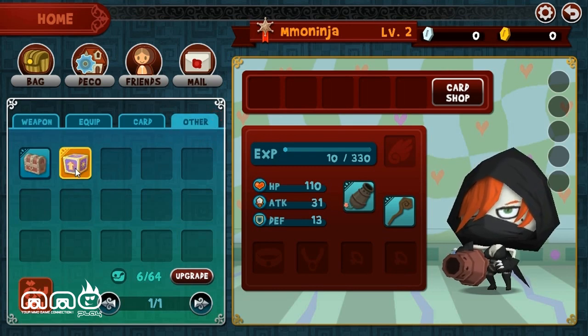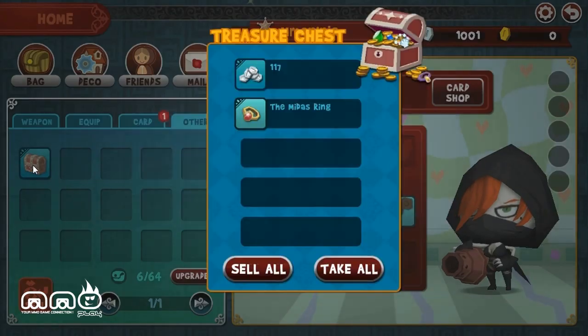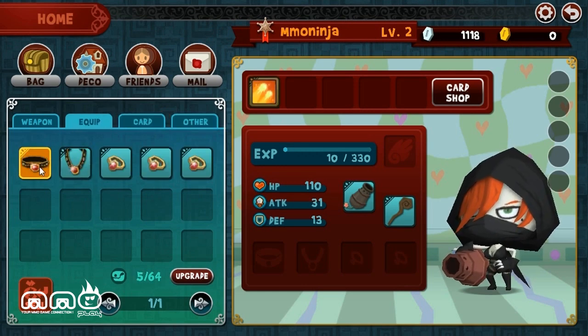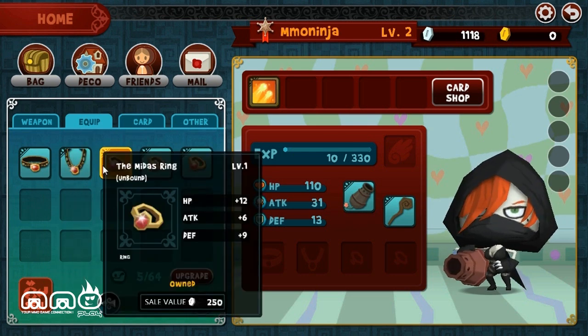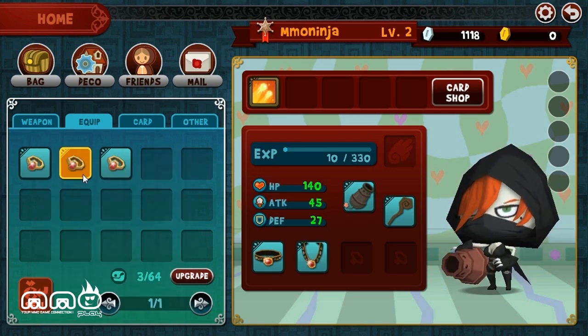You do get items for completing quests, which is where your cards and consumables will come from. And silver. There are two currencies in this game - silver and gold. Silver you get from playing, gold you can get by purchasing. Different items cost silver or gold. We also have an inventory we can equip things from. There is bind on equip, so keep that in mind - you can't really sell an item if it's bound to you.